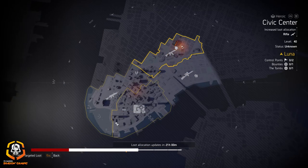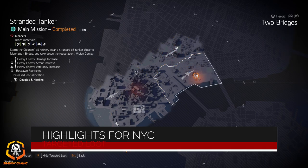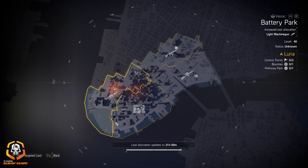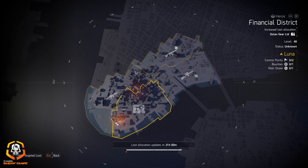Let's check out New York City. We got Richter and Kaiser at The Tombs, rifles at Civic Center, Douglas and Harding at Stranded Tanker, MRSs at Two Bridges, Fenris at Pathway Park, and light machine guns at Battery Park, Go Long gear at Financial District, 511 at Wall Street, and Seska at Liberty Island.